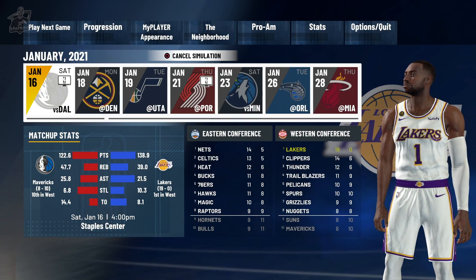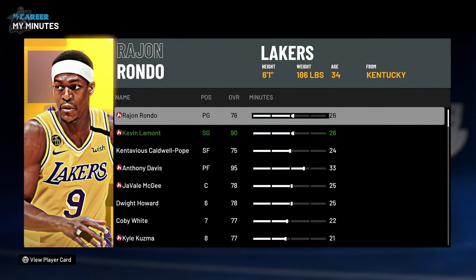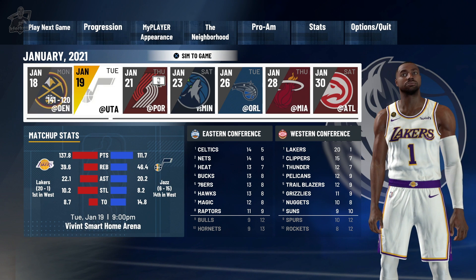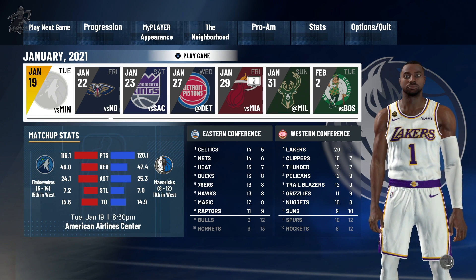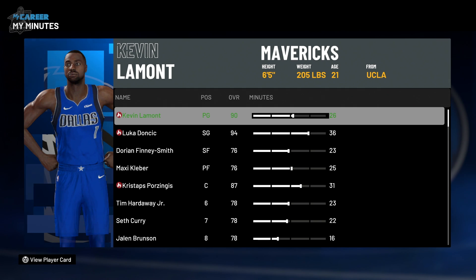I tried to simulate a game to see if I would be on the Mavericks already, but it still showed me as being on the Lakers. So what I did was simulate one more game, and now you can see that I'm officially on the Dallas Mavericks. I simulated another one, and now my player shows up in the rotation.